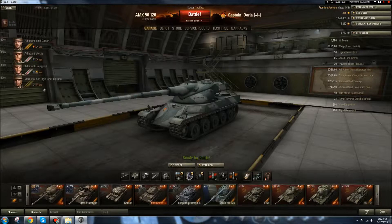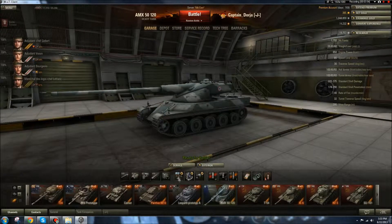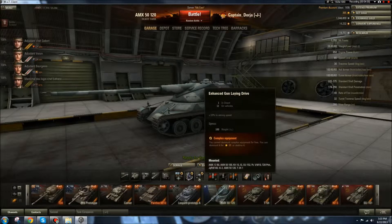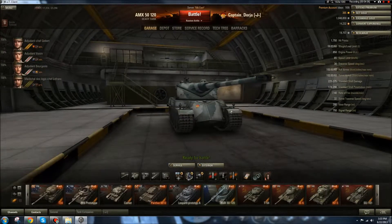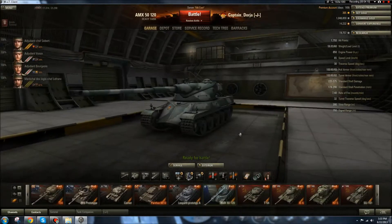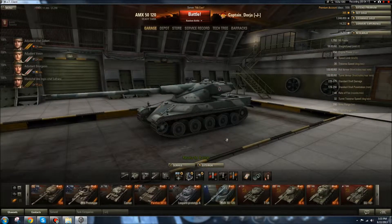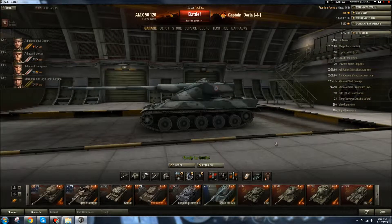These are the same modules I had on the 5100 and for the same reasons. Vertical stabilizer and enhanced gun laying drive to reduce my aiming time — I just want to cut that aiming time to reduce return fire and make it easier to dump more of a clip quicker. And improved ventilation: it helps with everything — repair, camouflage, driver skills, aiming time, accuracy, clip reload speed, and intra-clip reload speed. Just everything under the sun is helped by improved ventilation.